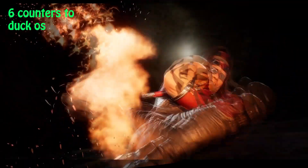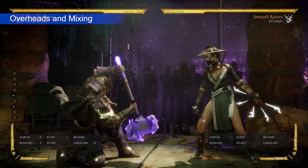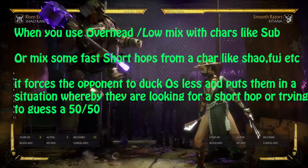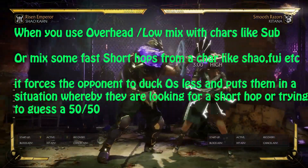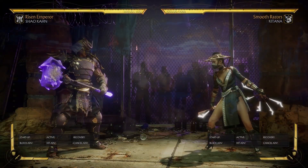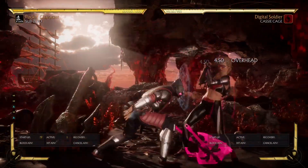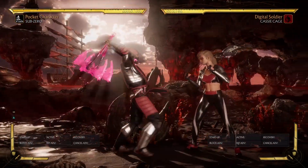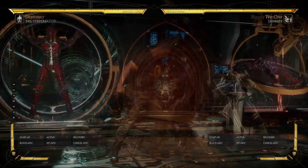The six counters to Duck OS. The first thing on my list are overheads — these include short hops. Overheads are really effective against Duck OS because Duck OSing makes it harder to react to an overhead, since you are focused on your Duck OS. A lot of short hops, especially the quicker ones, are going to help a lot. Character-specific overheads like Sub-Zero's forward 2 and Sindel's forward 2 do really well against Duck OS, especially if you mix them with lows. If you add overheads and short hops to your game plan, it's going to make it very hard to Duck OS, and most times opponents are going to stop and start trying to react to your mix instead.